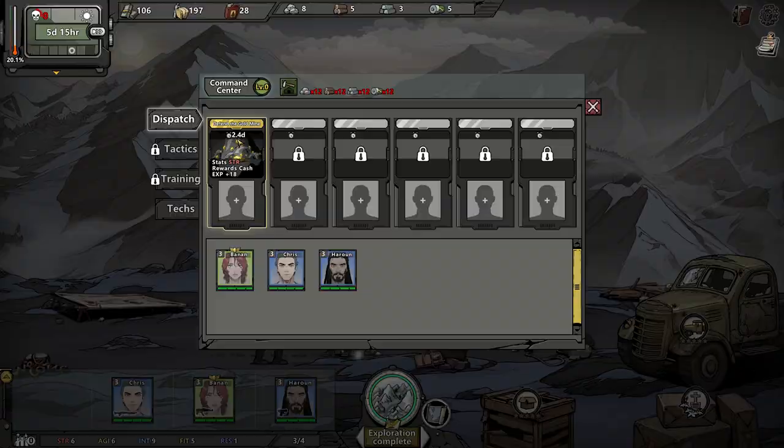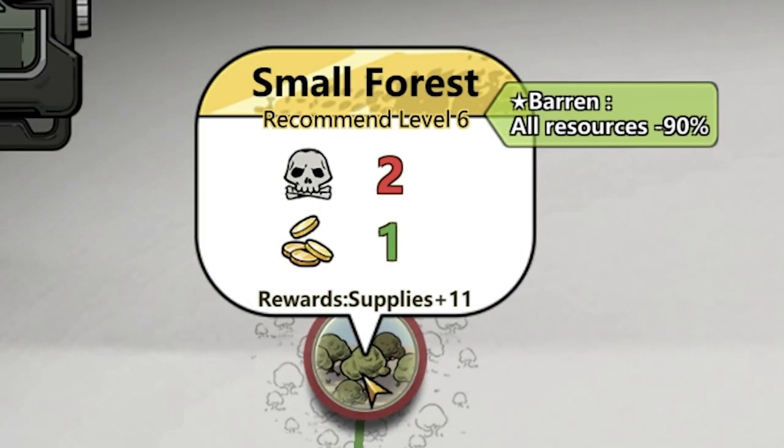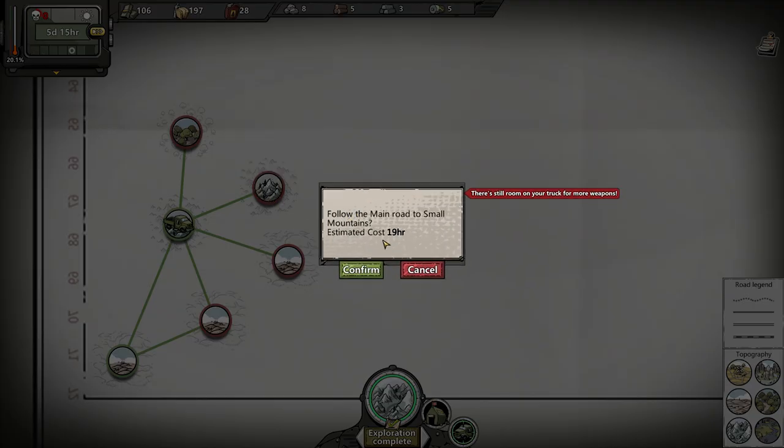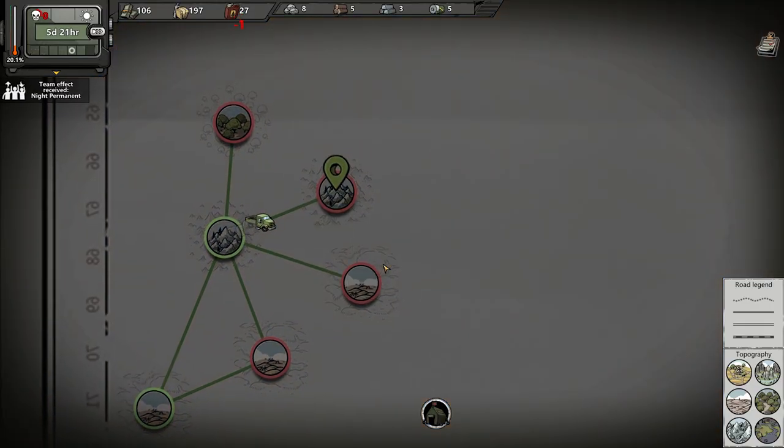Let's go off to the world map. It's barren, so the resources are negative 90. Down here we have Small Mountains, recommended level 3, 19 hours. There's still room in your truck for more weapons, but we don't have any more weapons, so we'll go forward.